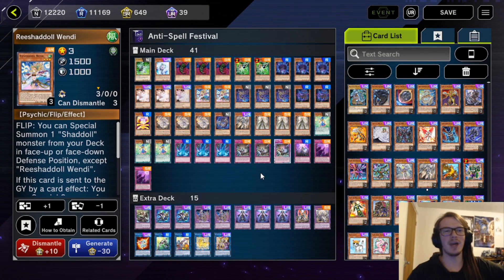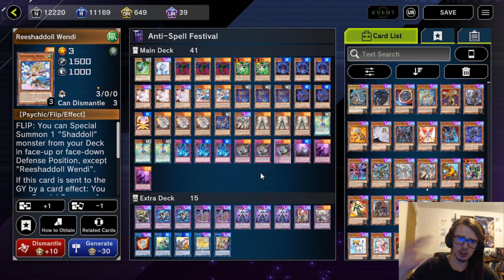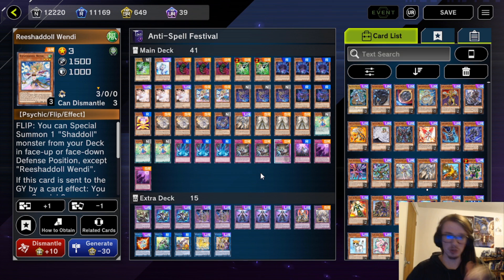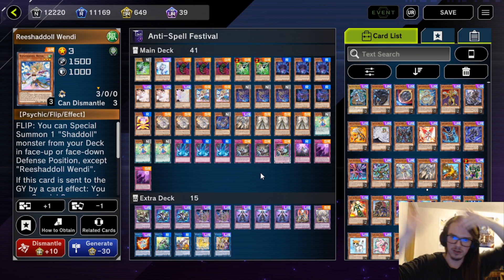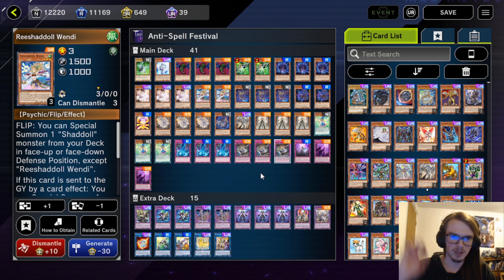Hello guys, and welcome back to another cold episode. On today's episode, as you can tell by the title and the thumbnail, we are talking about Shadal — for the anti-spell event. That's right, we're using no spells in order to play Shadal. Why? Because some psychopath came up with this and I copied it. I'll try and put the name of the player in the description, as well as their decklist, a link to it.